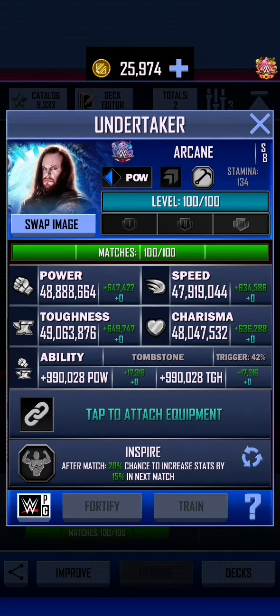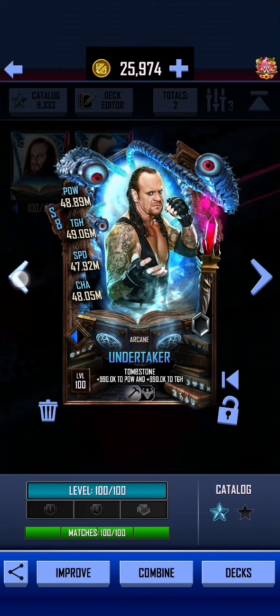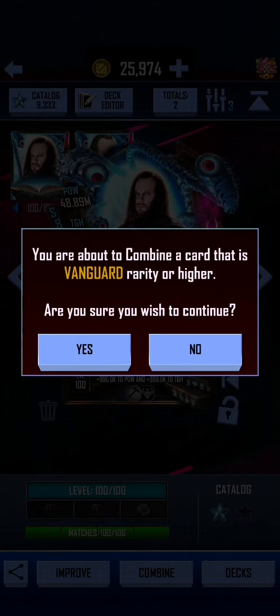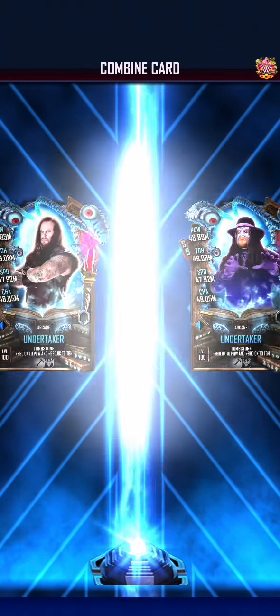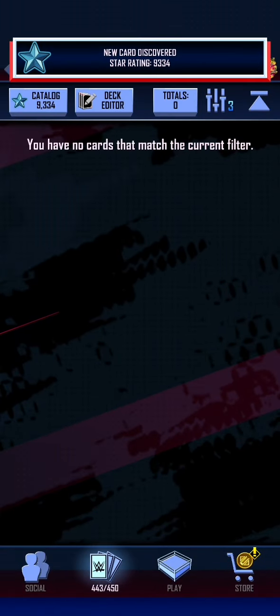We need to detach this that we got from the Arcane Pack. And I think we are going to go with this artwork for Big Old Taker — the Ministry artwork. They're both at 100 matches, level 100, so we're going to combine those. And there we go — there is a Big Old Pro Taker as well.